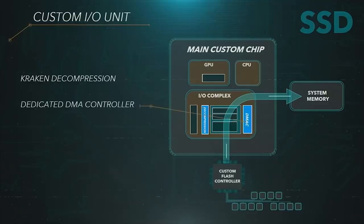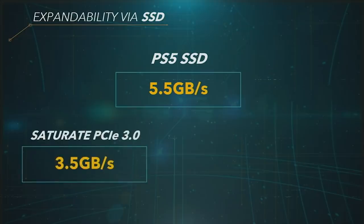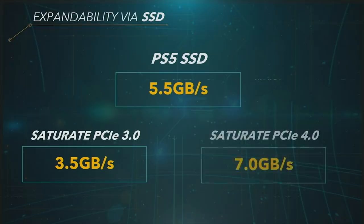So if data currently being processed can wait, but another request needs to jump the queue, the PlayStation 5 can do that. Regular SSDs only have a two-level priority system, which is why they need to be physically faster to achieve a similar effective speed to the PS5's more sophisticated priority management.